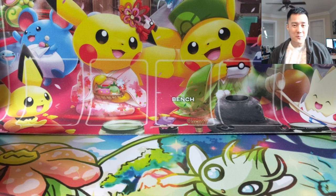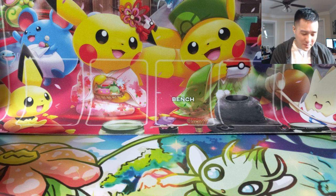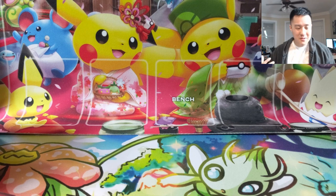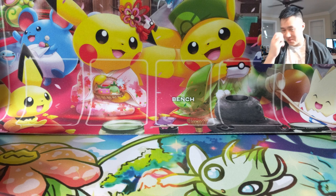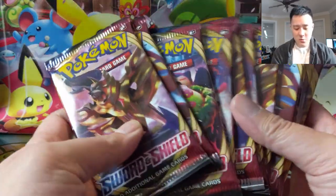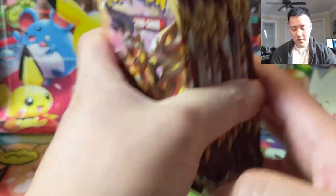Hey y'all, I'm Wanna Turtle and we are back with some more Sword and Shield packs. The set is really cool — off to a very good start. We are looking for number one: full art Marnie, and number one supporter full art Professor's Research, also known as Magnolia. Today we have 12 packs here to look for those two chase cards.